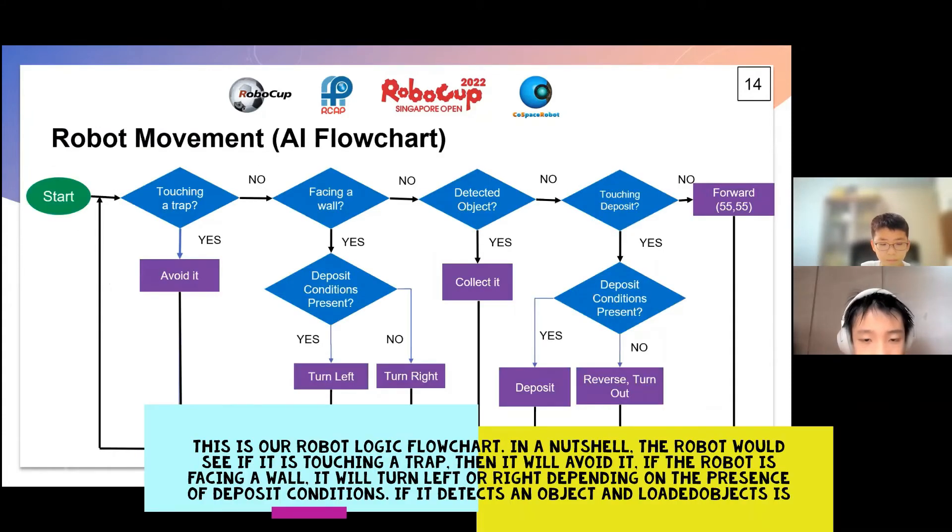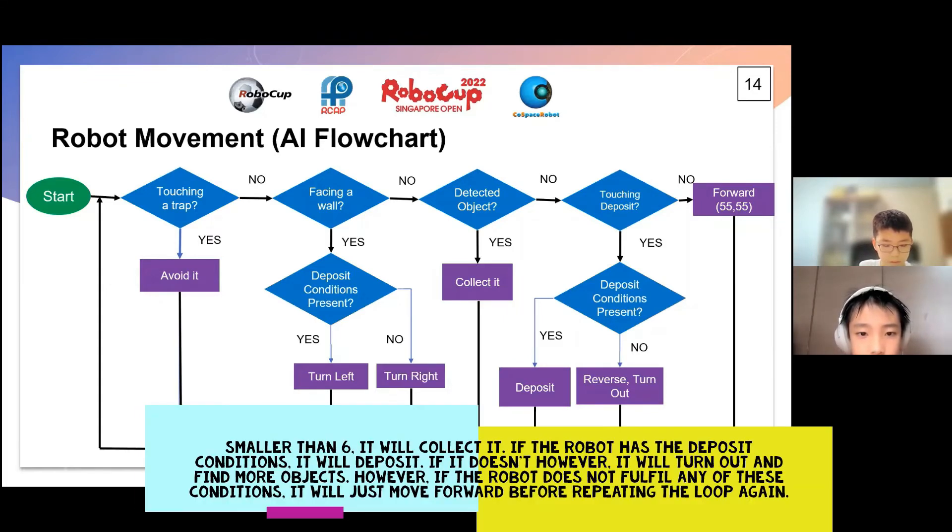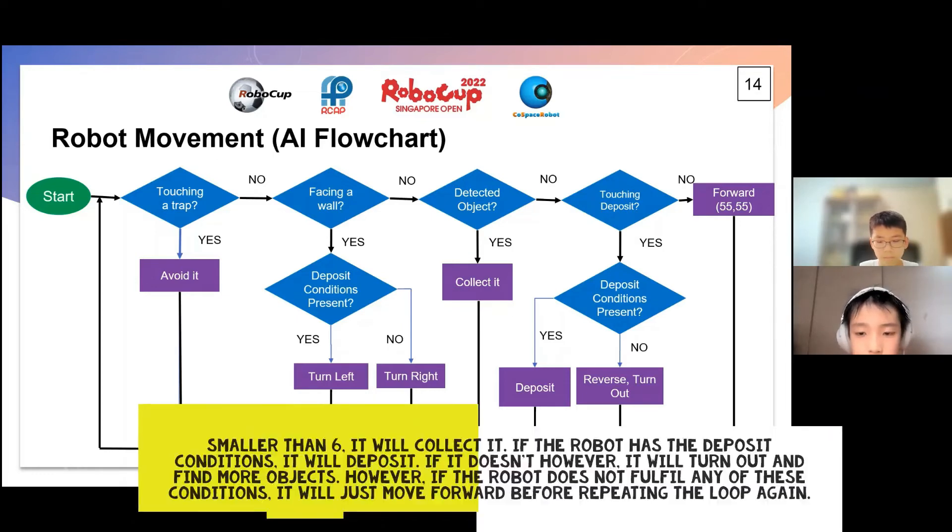This is our robot logic flowchart. In a nutshell, the robot would check if it is touching a track, and then it will avoid it. If the robot is facing a wall, it will turn left or right depending on the presence of deposit condition. If it detects an object and the loaded object count is smaller than 6, it will collect it. If the robot has the deposit conditions met, it will deposit. If it doesn't, it will turn out and find more objects. If the robot does not fulfill any of these conditions, it will just move forward before repeating the loop again.